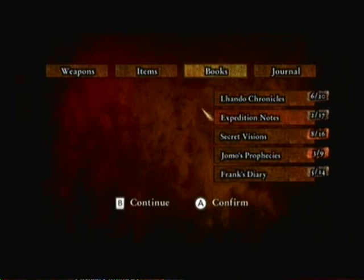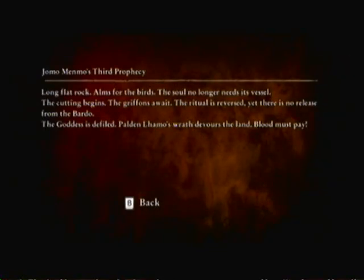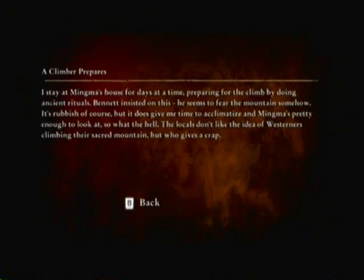Throughout the game, you'll find many pieces of writing, from notes about the mountain itself to pages from Frank's diary — there is a lot to read. You don't have to read any of it if you don't want to, but I think it makes the game more enjoyable. There was one annoying thing about reading the notes though, and that is the font of the letters is too small. It is easier to read them on a bigger TV, but I played most of this game on a smaller one, and it was usually pretty annoying trying to make out the script.